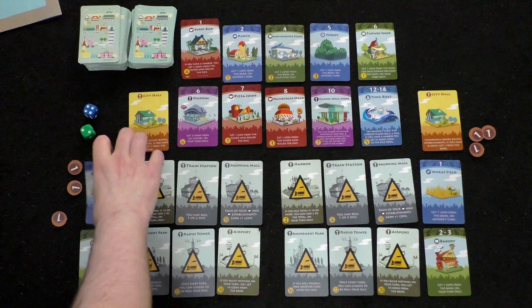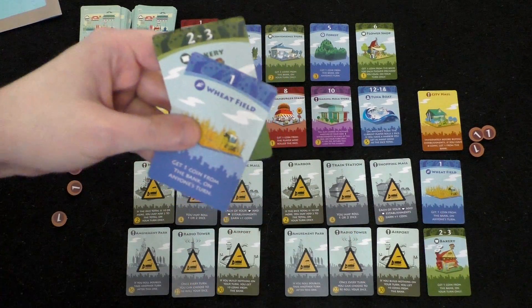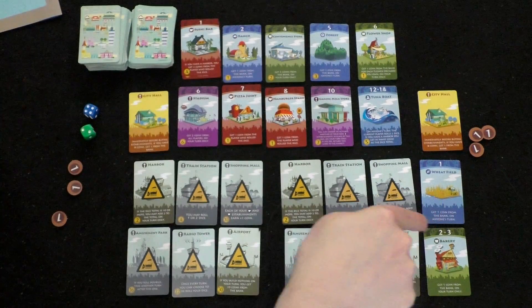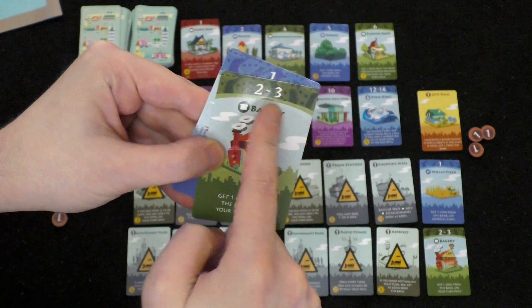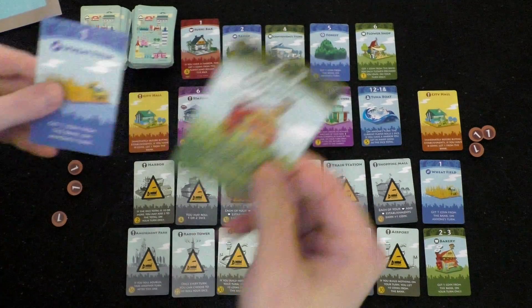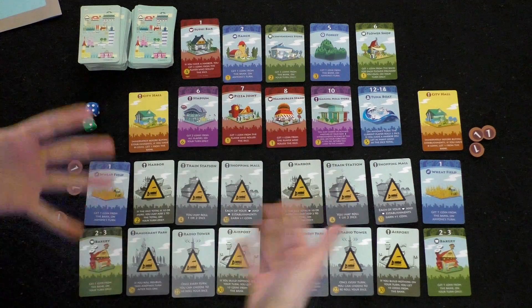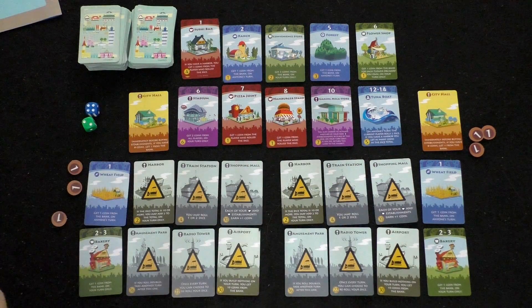You also start with a single wheat field and a bakery. The numbers on top indicate which die roll triggers the card's effect. The wheat field says: get one coin from the bank on anyone's turn. So if she rolls a one, I get to collect too. The bakery, however — a two or three — says get one coin from the bank on your turn only. So I would not benefit if she rolled a two or three. On your turn: roll a die, earn income, then make one purchase — either from the market or flip one landmark. You can't do both.